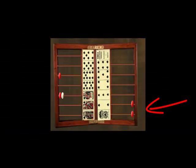This is a Faro layout, followed by the case keeper, which keeps track of the game. Here's a demo of the case keeper.